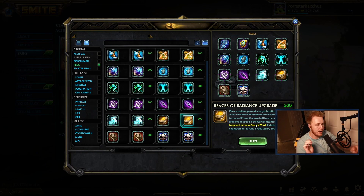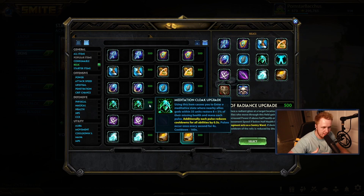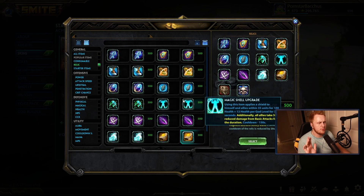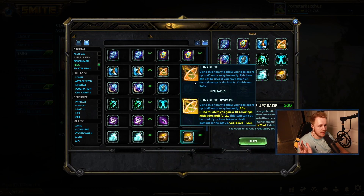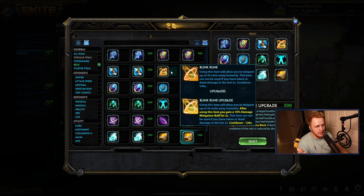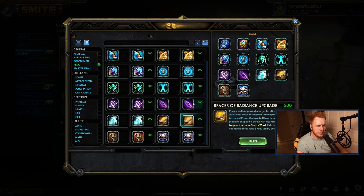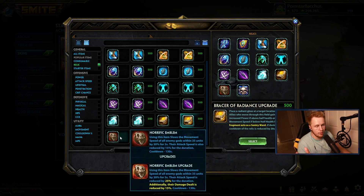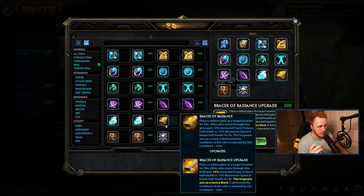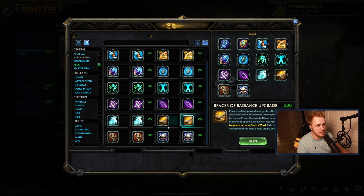While the value is there early game, Bracer is definitely strongest when it's upgraded and in the late game. If you look at how weak most relics are right now until this new upcoming patch — where they're all getting cooldown buffs — there are really only about four relics you're seeing started: Beads, Blink, Bracer, and maybe sometimes Sunder or Horrific. Blink gives decent engage value, Beads keeps you alive, Sunder's value isn't there as much anymore, and Horrific falls off late game. Bracer is always having value, so a lot of players who aren't going Beads will try to start Bracer of Radiance, though sometimes you'll need Beads or Blink first and can go Bracer second.